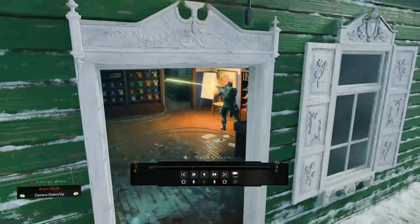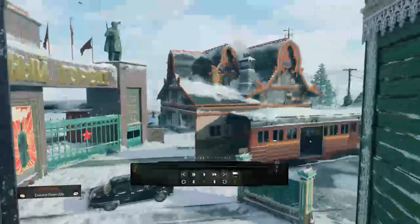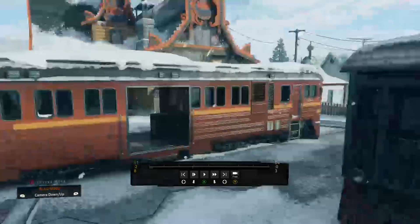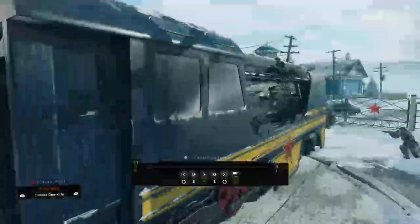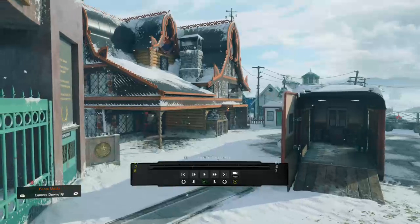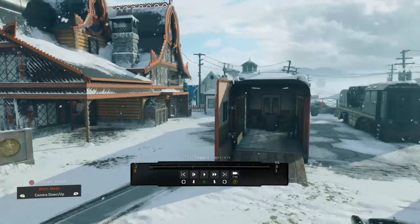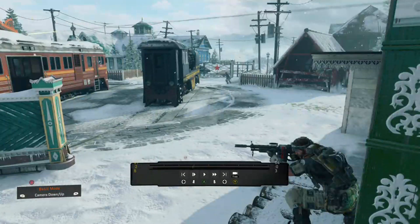Blue is our backyard player, shooting back there. When we make those call-outs that it's going to flip, Miami, who's playing window, is also going to turn around and cover the backyard with Blue. So we've got two guns in the backyard — it's a controlled press. I want to call this the engine and this the trolley, so we have call-outs that make sense. Engine is right here, trolley is this orange vehicle here. Car player and Jeep player both should use Rune so you can quickly scale the orange building and be on the aggressive.